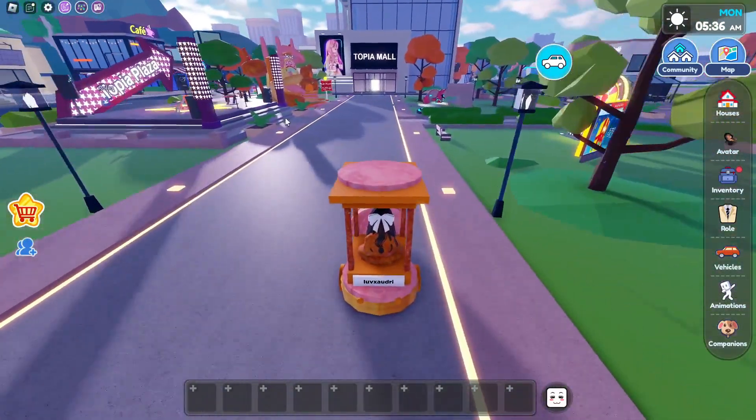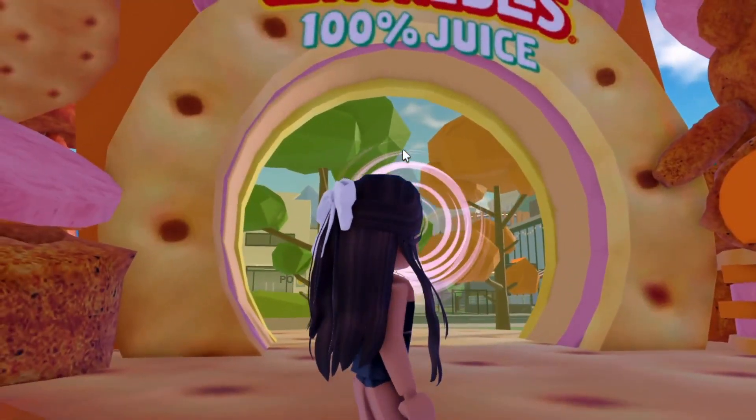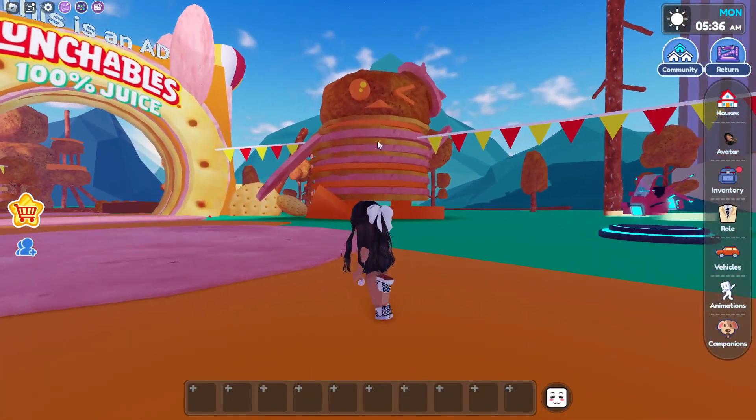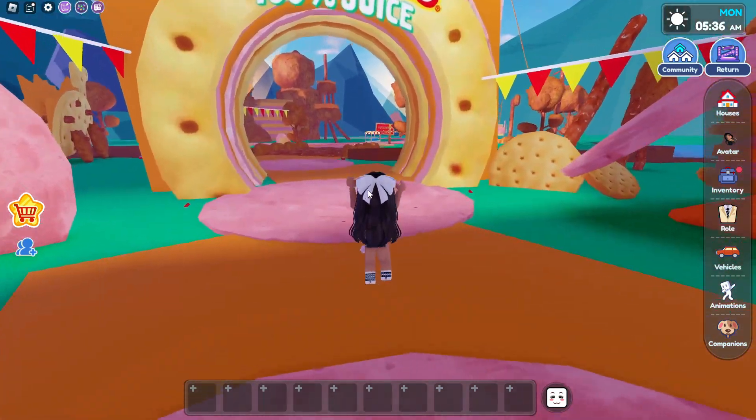Now we're gonna go right back all the way to the Lunchables theme park. And this looks so cool. This is our Lunchables theme park, which has like some chicken nugget trees. And there's a lot of Lunchables everywhere, because this is the Lunchables theme park.